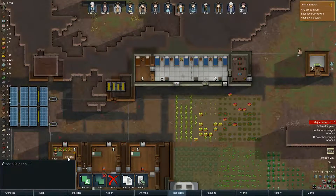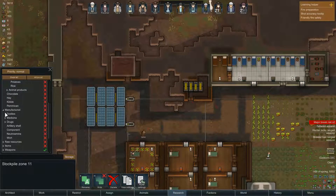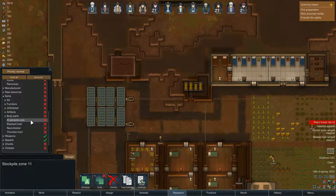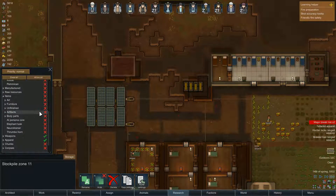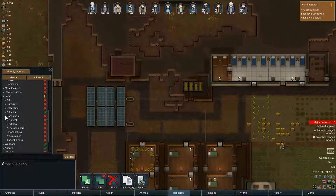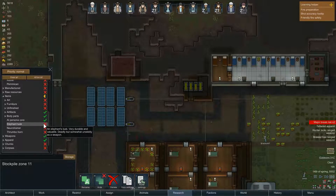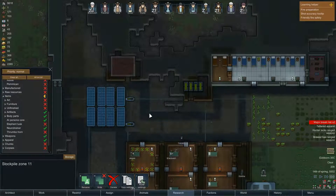I tried to find where the AI core goes — items maybe? Artifacts. Oh yeah. Body parts, sure. Neurotrainer — this all goes in here.